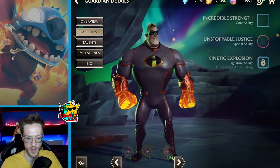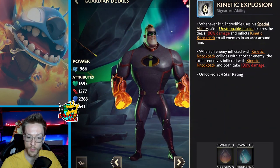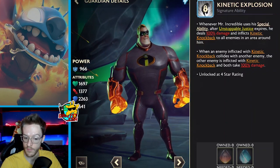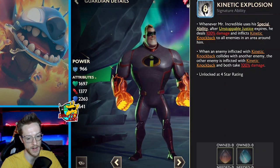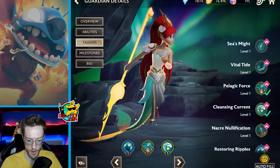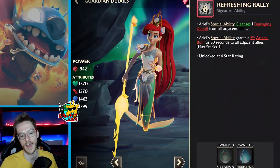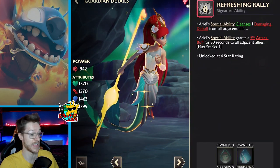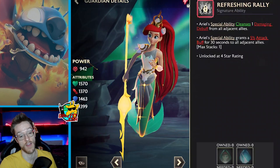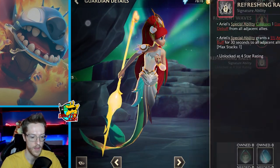I'm a bit annoyed that I haven't unlocked Mr. Incredible's four-star move yet. His four-star ability: whenever Mr. Incredible uses his ability, after Unstoppable Justice expires he deals 100 damage and inflicts kinetic knockback to all enemies. When an enemy afflicted with kinetic knockback collides with another enemy they do more damage — like a ground pound move hitting everybody. I also haven't got Ariel's four-star yet. Ariel's special ability cleanses one damaging debuff from all allies, then grants a 5% attack buff for 30 seconds to all allies — very good off her normal move.